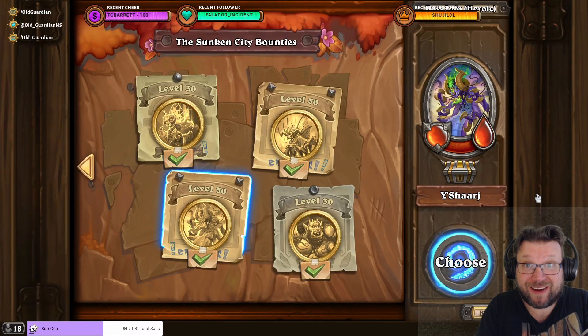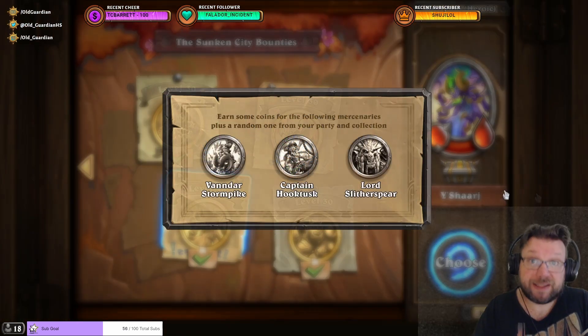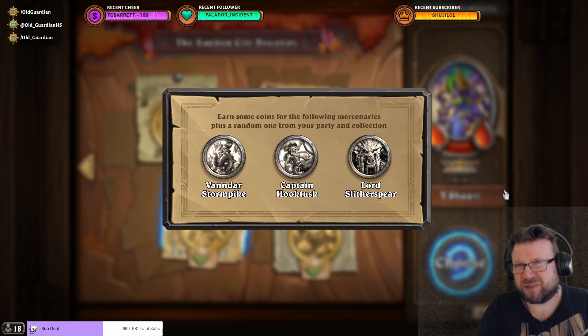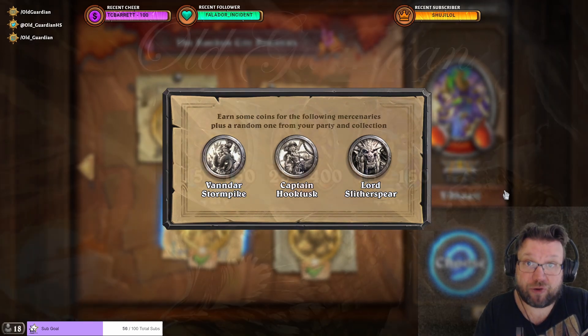Hello everyone, it's Old Guardian here. In this Hearthstone Mercenaries Heroic Bounty Guide, I'm going to take a look at the easiest way to complete Heroic Yashurash in Sunken City. At the time I'm recording this, we don't yet have the new Yashurash Mercenary from the Mercenary event, so I don't know if you need to do the Yashurash Bounty with Yashurash in your comp in order to unlock its equipment. But I have left one spot in all of the comps anyway, so if you need it, you can just add it into the comp.